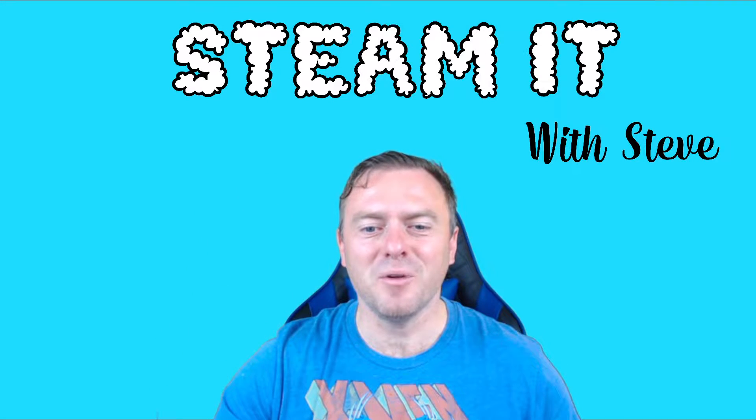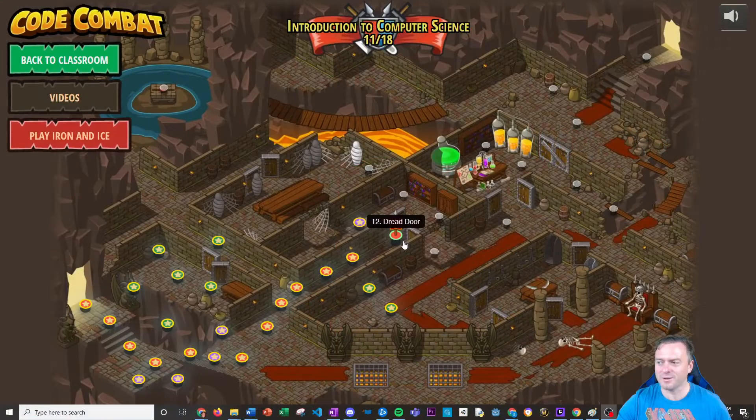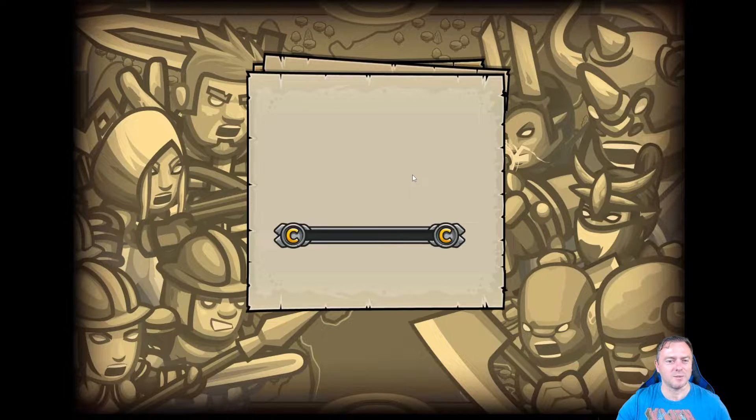Hello and welcome back to Steam with Steve. We're moving on to the next one here — level 12 of the dreaded doors. Let's jump into our coding combat again. We've got the dreaded door right here, and behind it lies a chest full of riches. Let's see what actually happens in here.